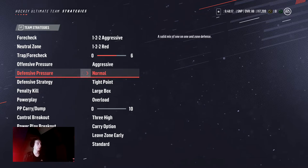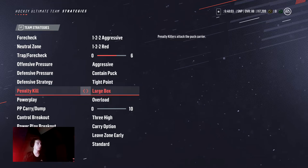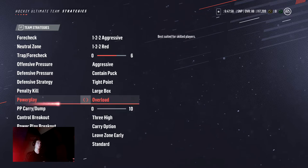If you're down, obviously you go to high pressure or normal — but that's what I play. Tight point — I don't like DDD one-timers. Even though they're not the greatest in this game, I like to prevent it. I like my guys right up on their D so they don't get the deflections. Large box — this doesn't really matter. But overload — I prefer overload because I like the one-timers. Umbrella's another one for the one-timers.